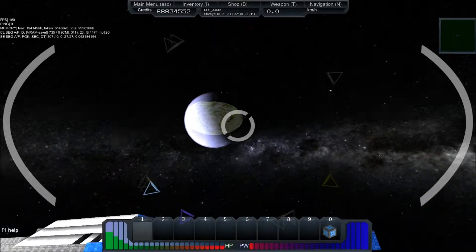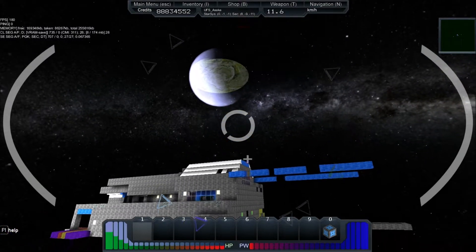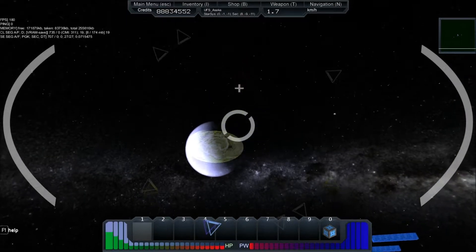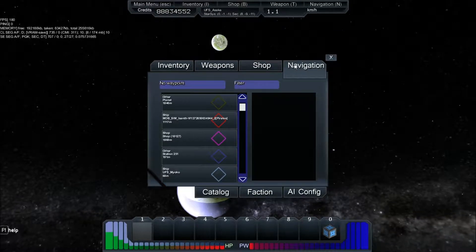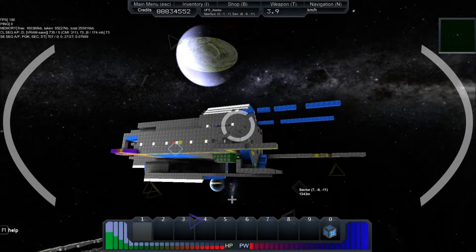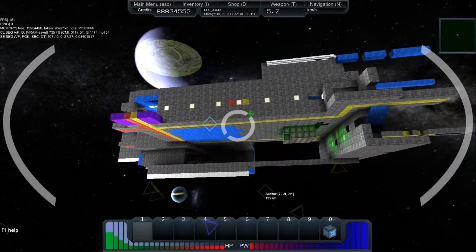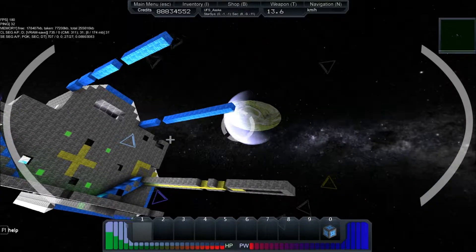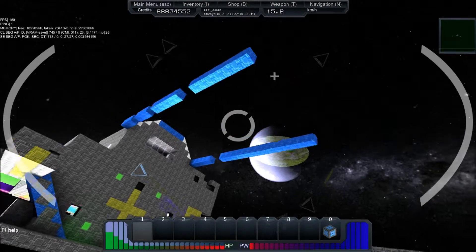I spent some time and started building my grand ship right here. And then I have a problem — I hope he's not getting closer. He's getting closer. I have these problems of pirates spawning and pretty much ruining my ship that I'm building. You can see it looks like it had shots taken out of it already.